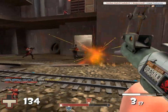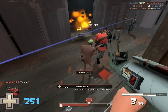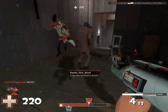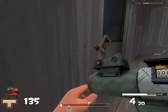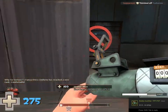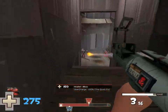The soldier is pretty much the most basic unit in the game. He has basic mobility, balanced HP, and balanced offense and defense. He's really versatile — you can use a banner or a shotgun. If you want to be more offensive or for personal defense, equip a shotgun. If you want to help your team and be more of a support, you can use a banner like the Buff Banner, the Conch, or the Battalion's Backup — really good options.